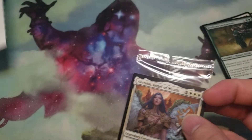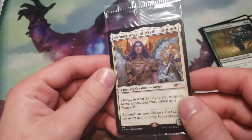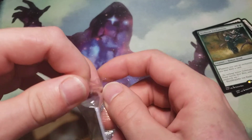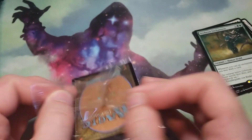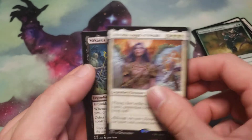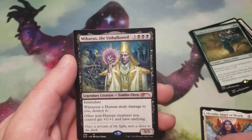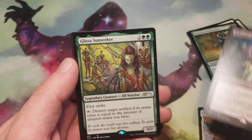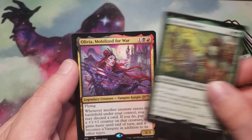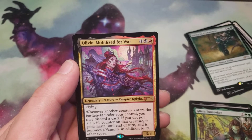We got another thank you card here. And we got Akroma Angel of Wrath for the front facing card, and that's probably going to be the sketched card too. We got Micaiah as the Unhellowed, Glissa Sunseeker, and Olivia Mobilized for War.